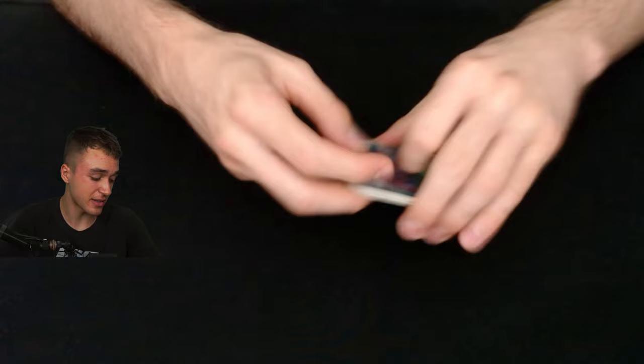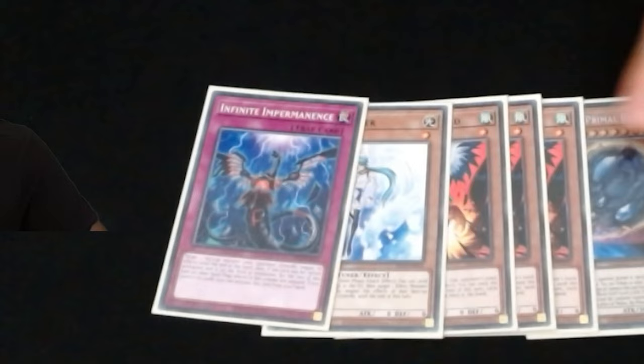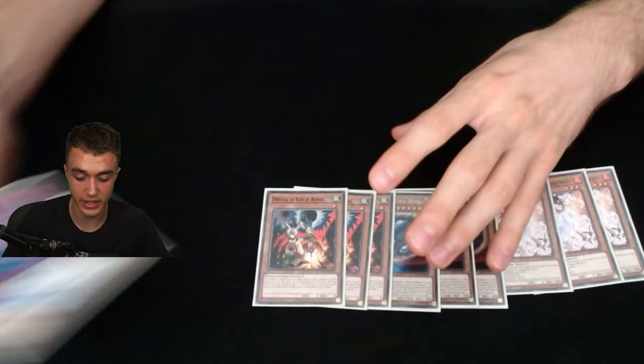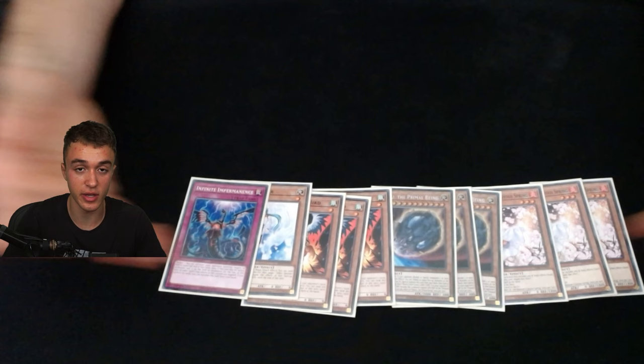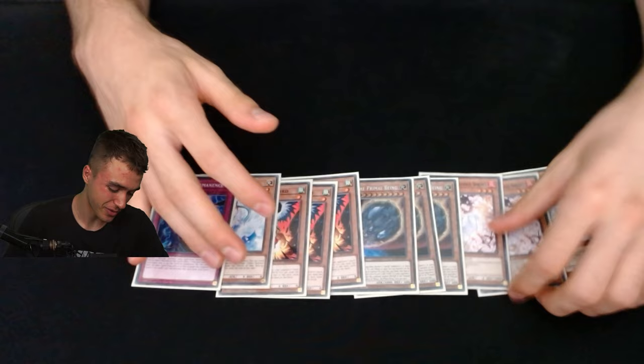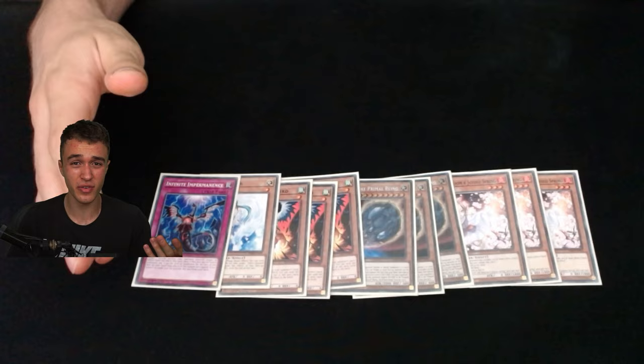For hand traps — the main part of the deck — I played three Ash, three Nibiru, three Droll, one Imperm, and one Valor. This might look weird, but I play Crossout in the side deck so I don't have enough space to side these in. They're just good in the main. If you open Nibiru plus any of these two, you're cooking. Three Ash — some people cut it so opponents can't take it with Hiita, but the one extra extender isn't that bad because Ash can cut them off so much.